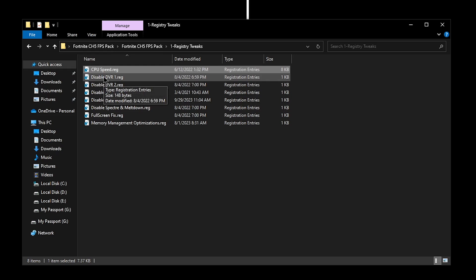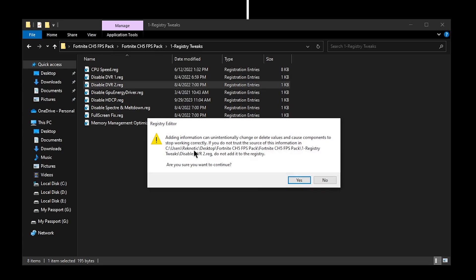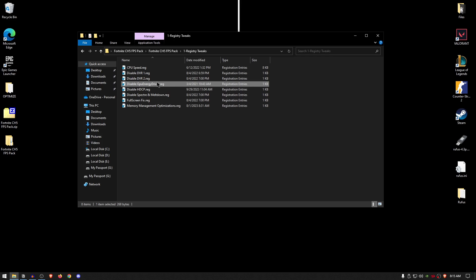Then moving on to the Disabled Game DVR1 — double click, hit yes, hit okay — and do the same thing for Disabled Game DVR2, hit yes, hit okay. This is going to completely disable the game bar, giving you a bit more performance. Then for the Disabled GPU Energy Driver — this is basically a service that is completely useless in modern days, so we're going to disable it. Double click on it, hit yes and then hit okay.